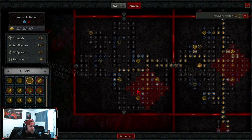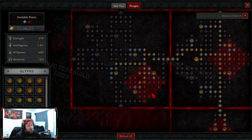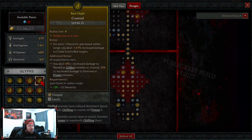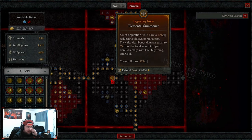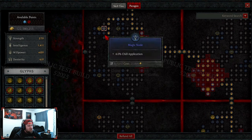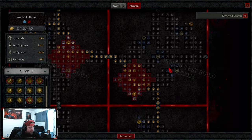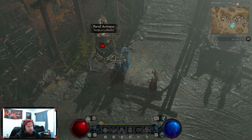For the paragon board - shoutout to Demon Muppet in my community for help with this. The gems we're using are Conjurer for conjuration skill damage, Control, Enchanter, Elementalist, Destruction, and Reinforced. Our main legendary node is Elemental Summoner - current bonus is 59 which is absolutely insane. We're also taking Ice Fall for frost skill damage against vulnerable enemies, up to 30 percent if they're frozen. And Frigid Fate for even more vulnerable damage. I'll try to put a Mobalytics link in the description.